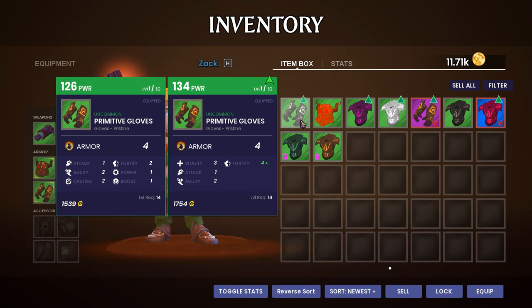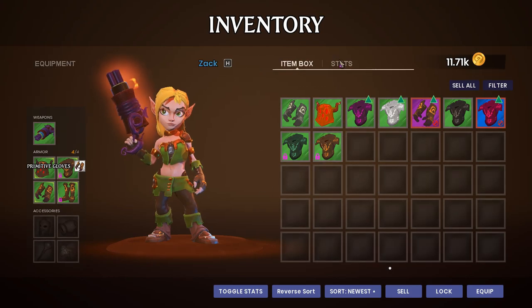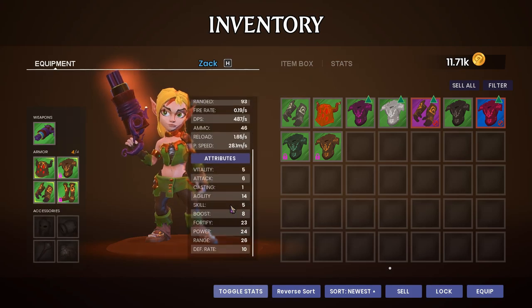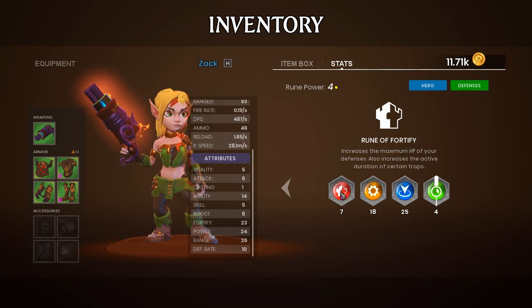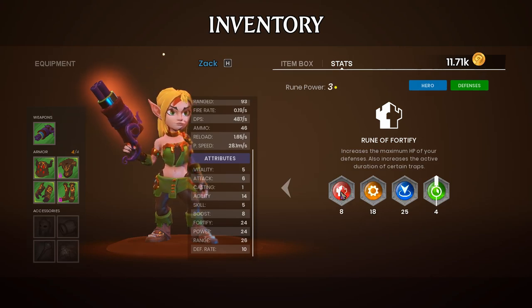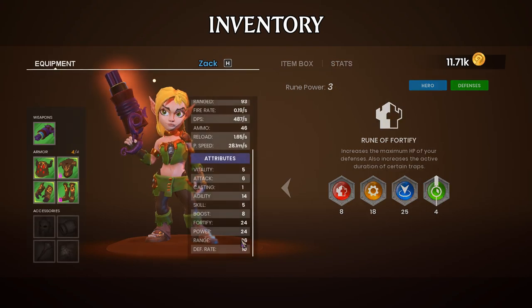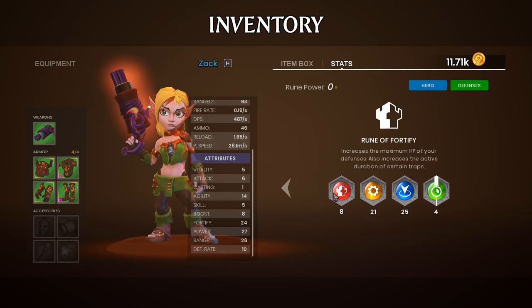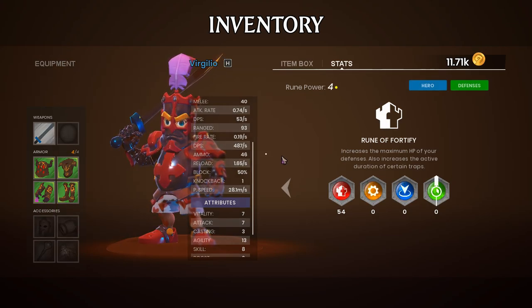Let's go ahead and equip those gloves - that will help us out just a little bit. On our stats, I'm feeling like one point into fortify just to get our health up just a touch more, and then three points right into power on that one.